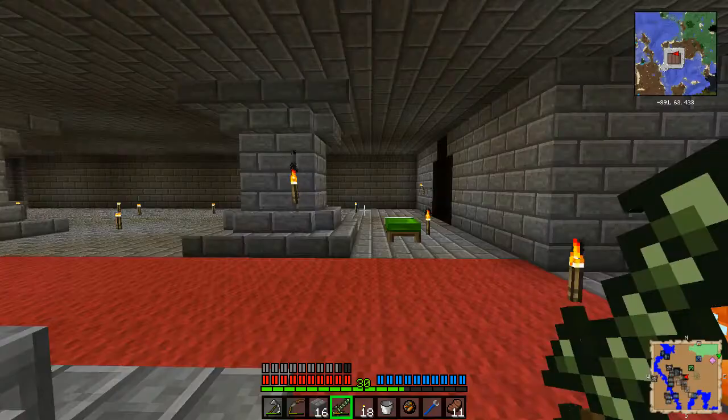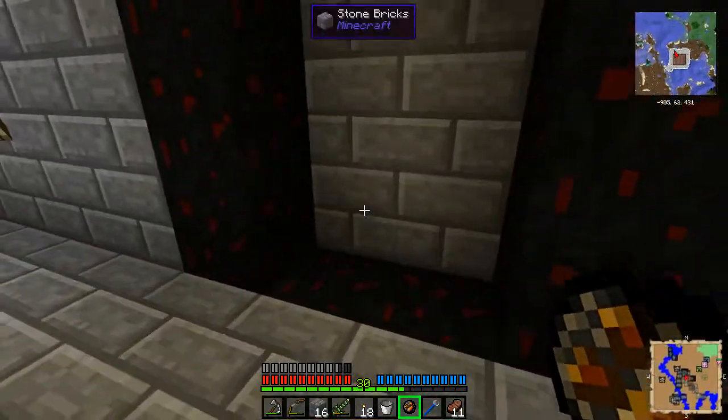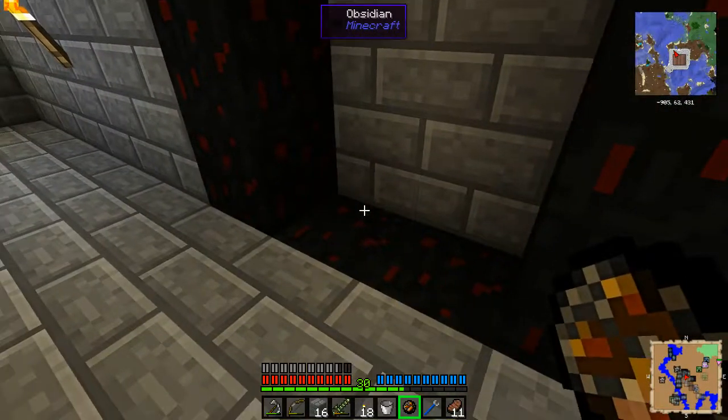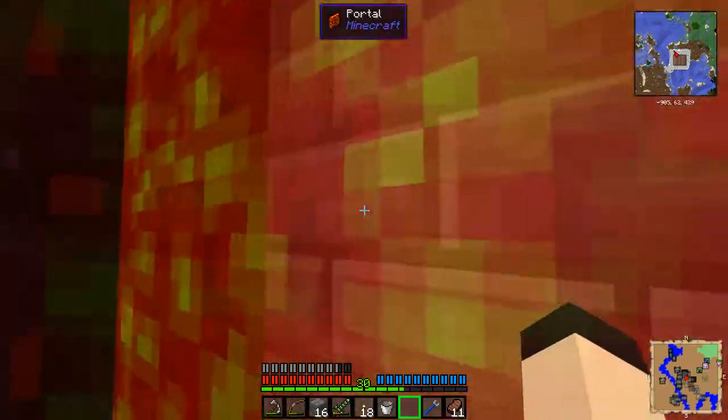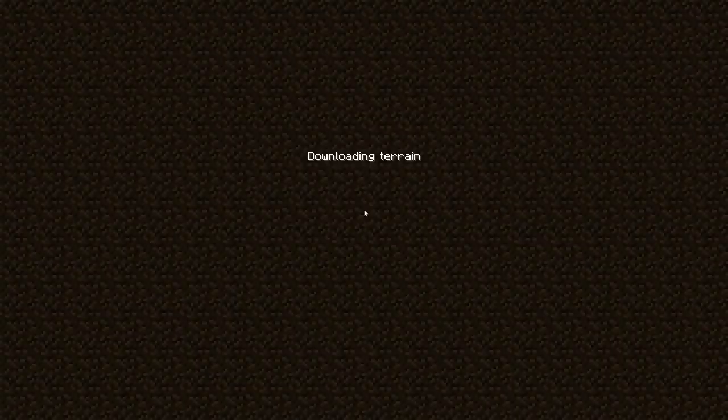There are zombies that knock on doors. I've set up a nether portal over here — just a cheap one — and fire charges I got from a chest. I'm going to use one of those to light this portal. We're going to skip on through because we need nether brick. We don't actually need to go very far in order to acquire the nether brick, because as of 1.6, you can make nether brick from netherrack using a furnace.